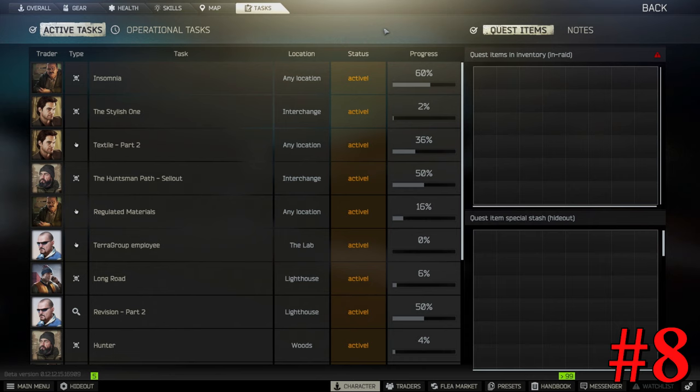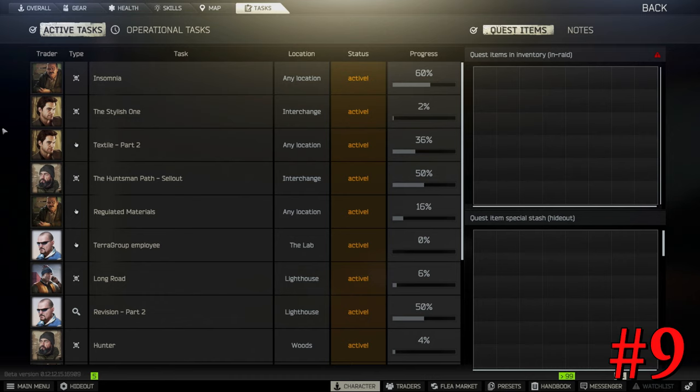Some of the tasks that traders give you will require you to go into the raid, grab an item, and take it out. Once you've gotten that specific item, like the docks cases, you sometimes have to bring them to another location in a different raid. If you're not ready to do that and want to work on a different task, come over to the task slot, go to quest items, select it, and click the transfer button — it'll transfer that to your hideout. That way if you die in the next raid, you'll still have the item inside the hideout stash. When you're ready, click the item, transfer it back into your inventory, and go do that task.